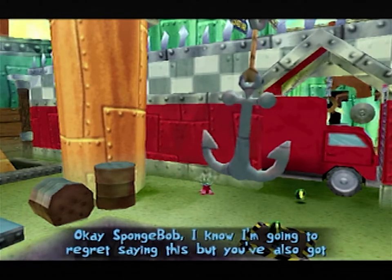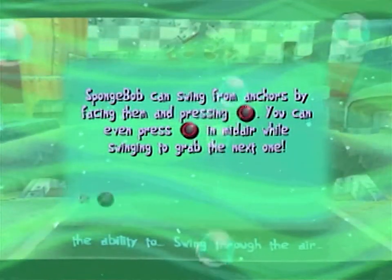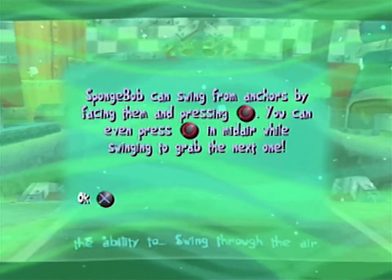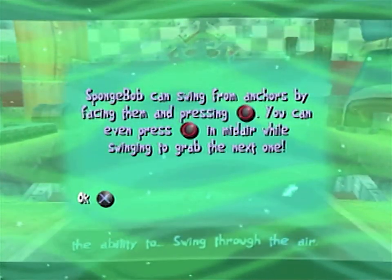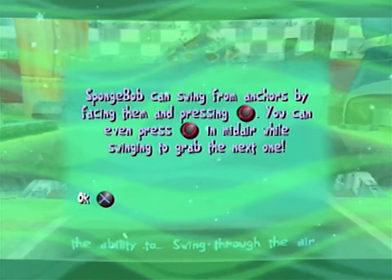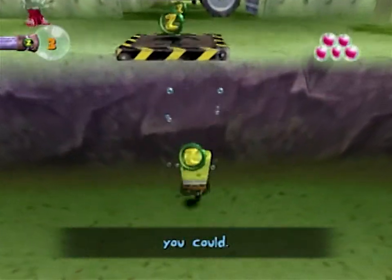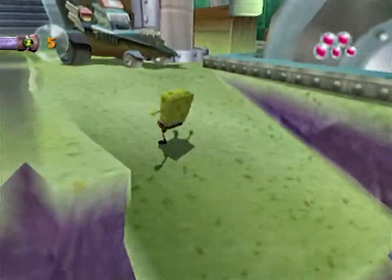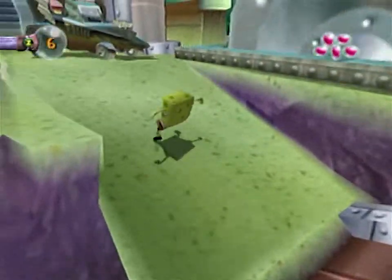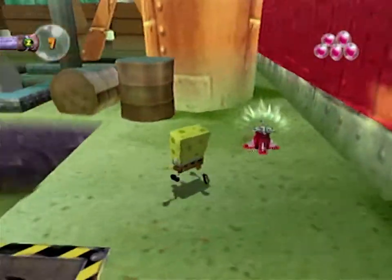I guess that Squidward joke doesn't really work since he's actually a squid, not an octopus. You've also got the ability to swing through the air. Why did she say it like that? Why do you make it sound like it's a bad thing? SpongeBob can swing from anchors by facing them and pressing circle. You can even press circle in midair while swinging to grab the next one. If you stand in the right place, you'll be able to cross gaps that you never knew you could. I'm not quite certain at the point I'm supposed to press it — it's always terrible. Yeah, I need to get that timing down.